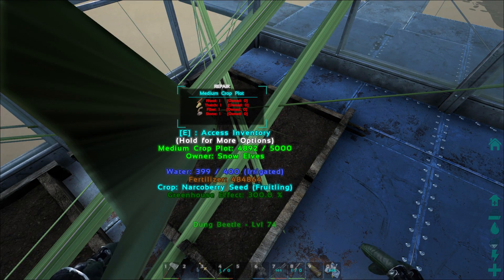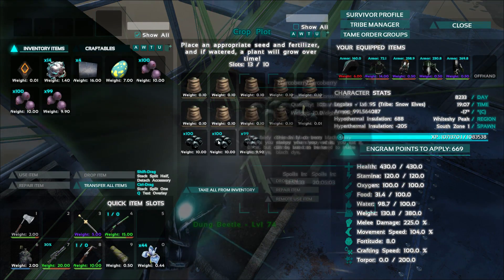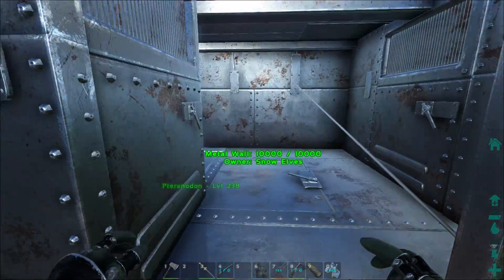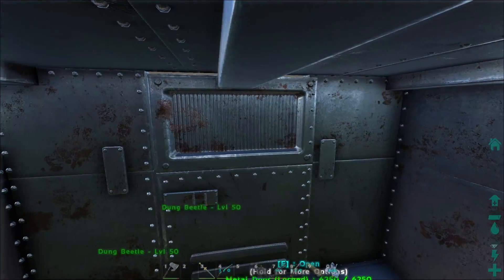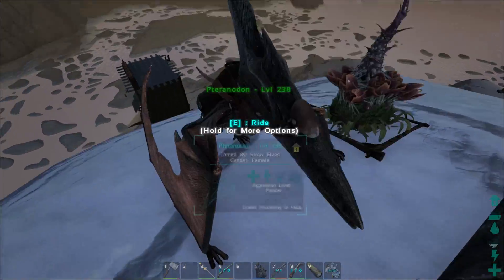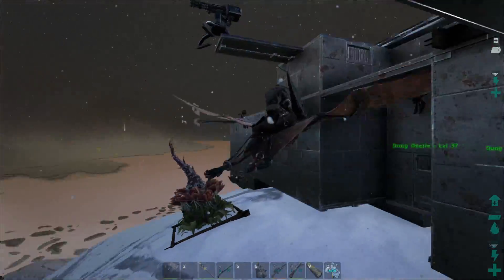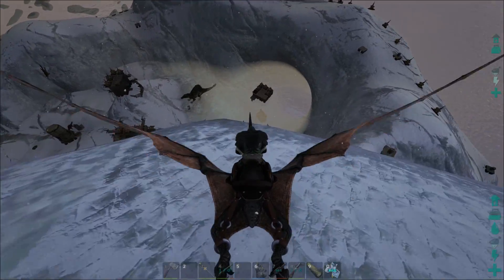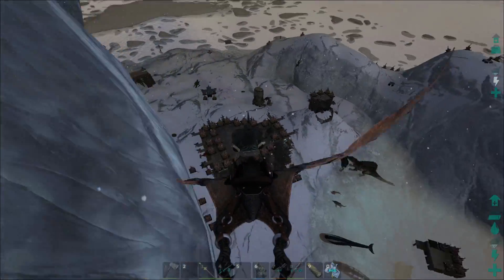I do need the majos - I am imprinting rexes and we're gonna get down there. One of them needs pteranodon kibble, the other one needs parasaur kibble. We have almost every imprint dino and I didn't realize we didn't have parasaur, so we have no parasaur eggs. But now at least we have majos to cook up the pteranodon egg that we need for one of them. I'll take it nice and slow.